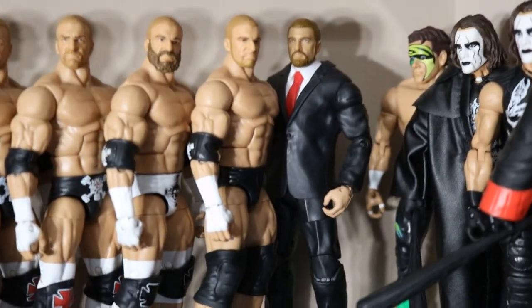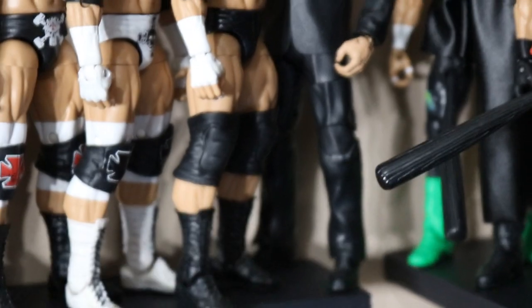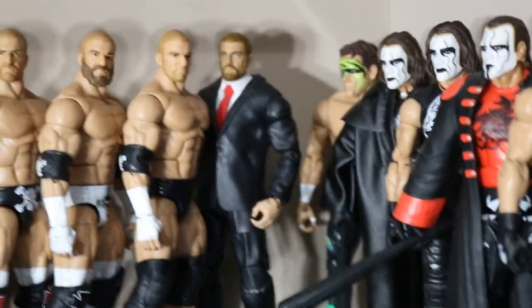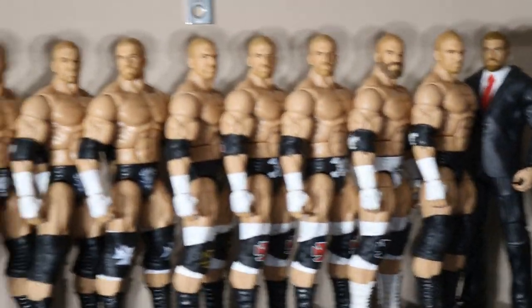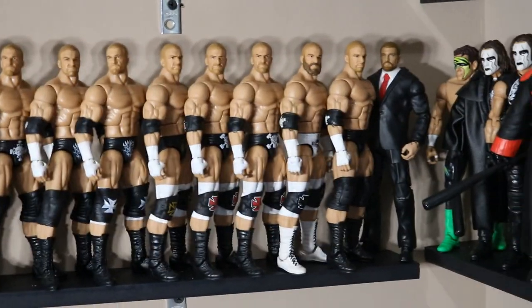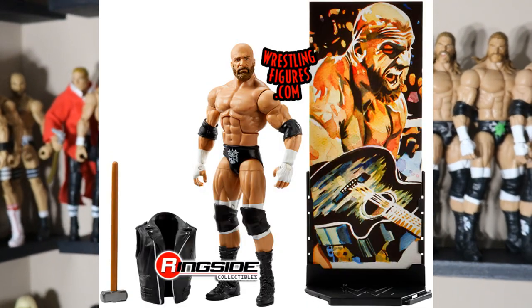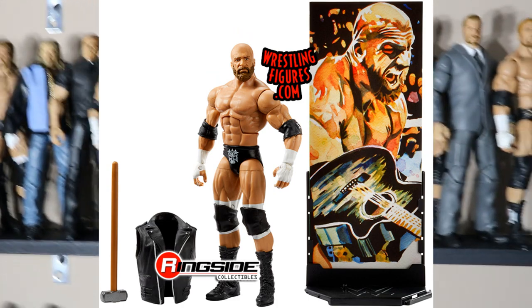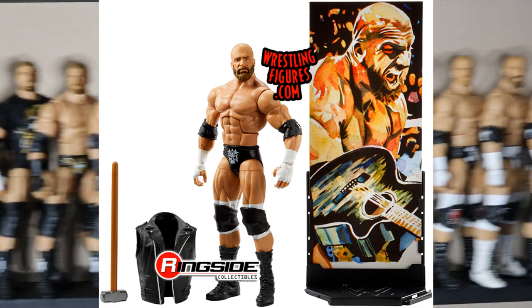And then of course you have the Authority Triple H in the suit down here on the end — looking fantastic, I love that figure a lot. I'd like to get one with the long beard. I know we're getting an NXT Basic with the long beard. We're also getting the Elite 60 coming out very soon — you can pre-order that now at ringsidecollectibles.com using promo code MDTOYS to save 10%. I'll definitely be picking that up, probably a few of them, just to have a few bearded Triple H head scans.